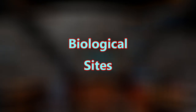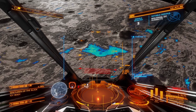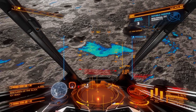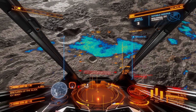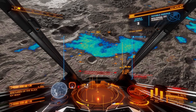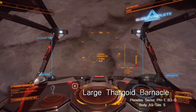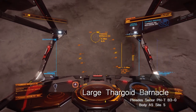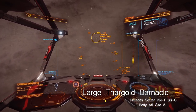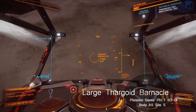The final feature that could change when Odyssey launches is the locations and layouts of the existing planet-based biological life. While the new heat map system will in some ways make it easier to find biological life — as you will be able to tell using the filters if there are multiple types of life on the planet — as with the geological sites, the scattering of biological points of interest will probably change due to the new topography of planets. In this section I will give you the locations of a few biological sites relatively close to the human bubble that you may want to visit, even just for gathering raw materials, because like geological sites, biological points of interest are a guaranteed source of materials dependent on what is available on the body they are located on.